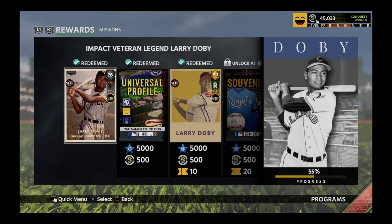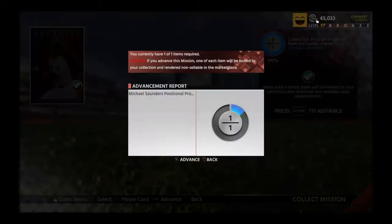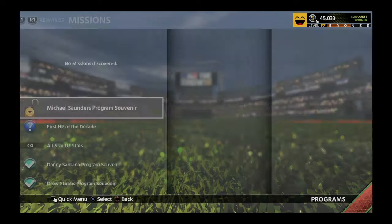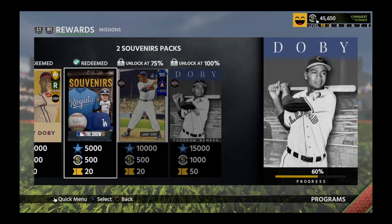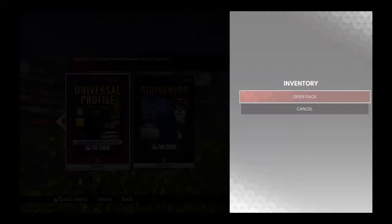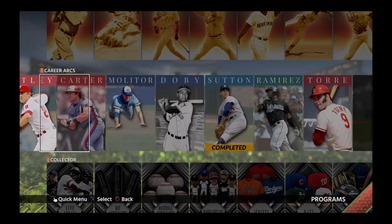I'm back. We finished the Michael Saunders program finally — mission has advanced, that puts us to 60%, which is nice. We get two souvenir packs, 5,000 XP, 500 stubs, and 20 tickets. Let's open those two packs — we got two golds, a jersey, a bobble head, and two hats: Detroit and Kansas City, which is very important for a lot of these immortal programs.